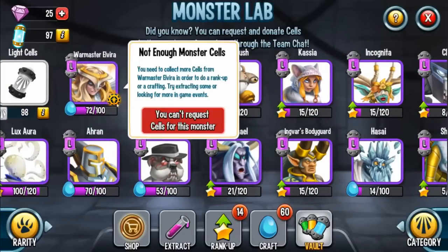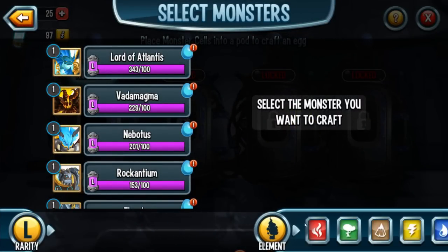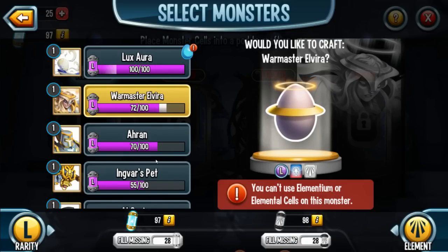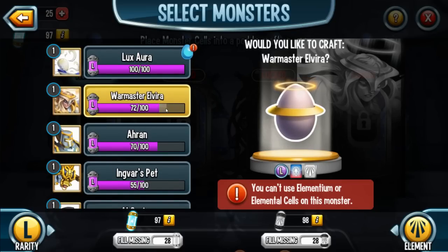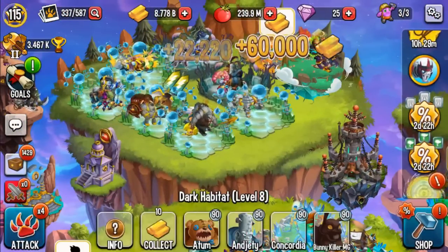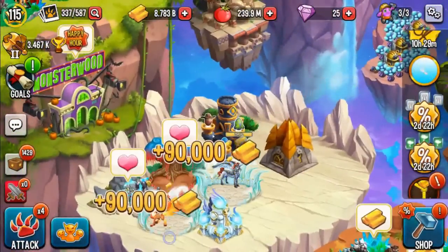Let me check — please have at least 70 cells. Where's my light Alvera? 72 — okay, 72. I know I can't craft her. So you can't use elementiums or elemental cells on this monster? Are you kidding me? Wait, what's going on here — could I use elementiums for this monster or not? Both work? I don't know guys, I'm so confused. What if I get 80 cells — could I use elementium? After I post this video, you guys tell me.